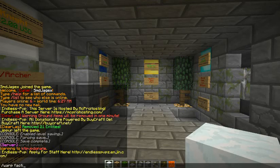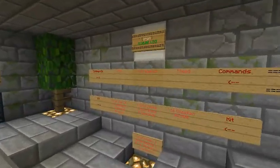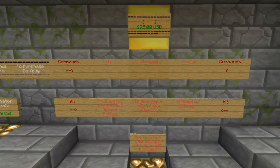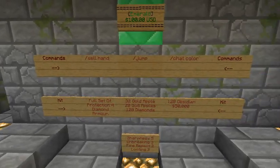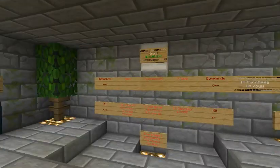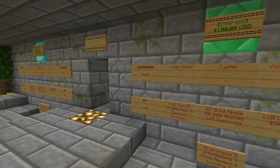Let's go to the Factions donator ranks. In here we have the lowest at Iron — you can pause the video and look at these. Then we have Gold, $25 for free. Diamond, $50 for free. And then we have Emerald for $100, and that is free with the giveaway, which is absolutely insane. This kit is absolutely amazing — you get sell hand, you sell one TNT and you've got yourself $10,000 right there. You get chat color. And as you keep going, you have Iron, Gold, and Diamond commands added into your Emerald commands as well. It's like OP.